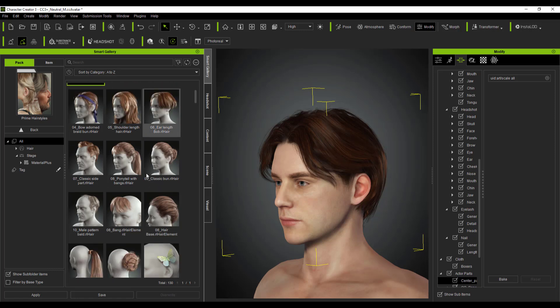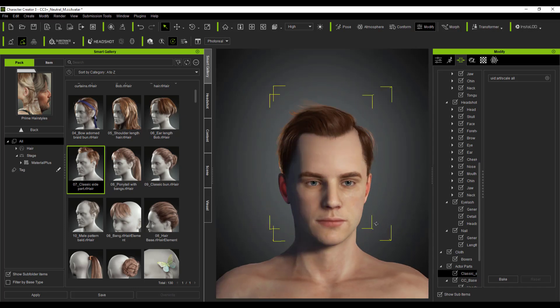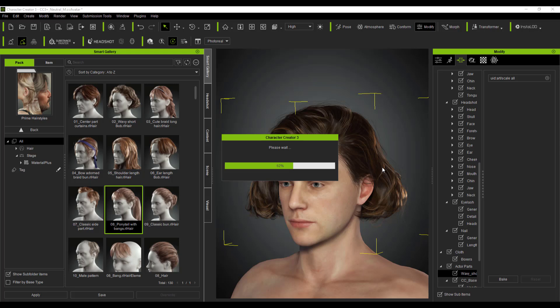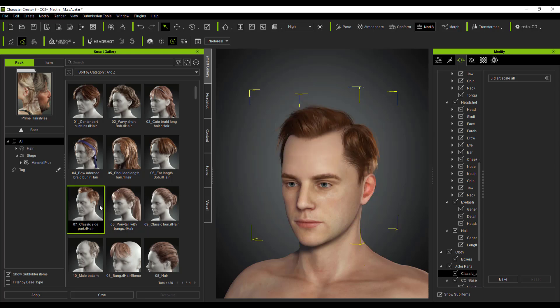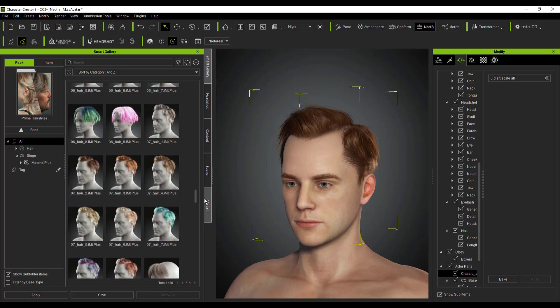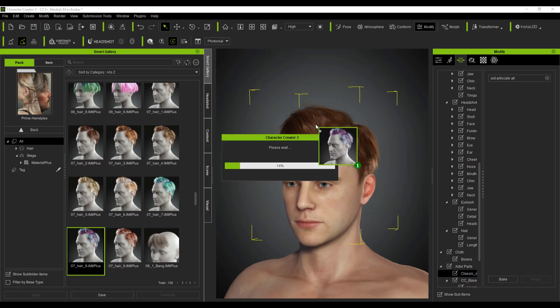Let's take a look at what this looks like from the front view — that looks super cool. Scrolling down, we can also take a look at the Classic Side Part, which is also really nice. We can look at some of the female hair available here — doesn't look bad at all. We can also test out the Ponytail with Bangs and see what we get, which also looks really cool. Within the Prime Hair, you can also look at the material types, and for each individual hairstyle there are distinct materials you can apply. For example, I can pick up a material, throw it right onto the mesh, and simply click Apply to apply the shader parameters.